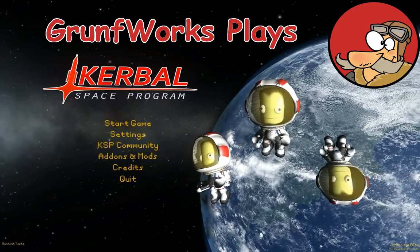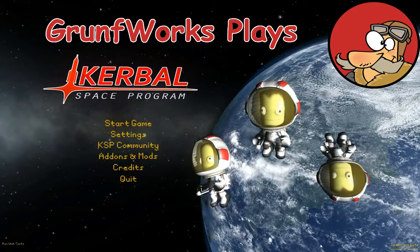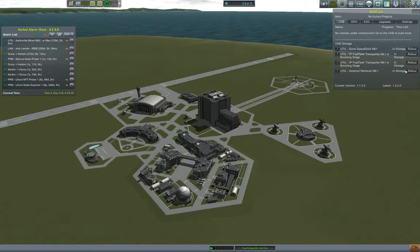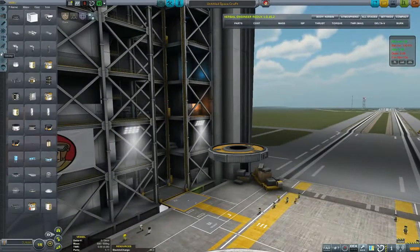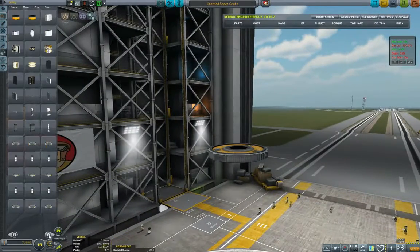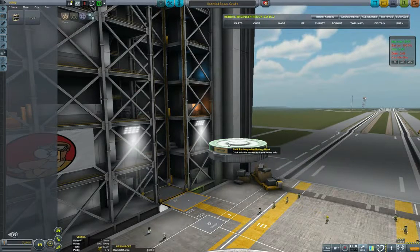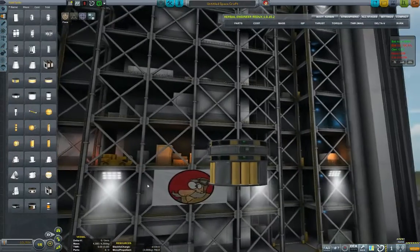Hello YouTube and welcome to GroundForks. This is episode 109 of the Interplanetary Voyage of Exploration. In the previous episode we successfully captured an asteroid, so I will scrap the asteroid retriever — we no longer need it. Instead I'll create an asteroid mover, because we need to figure out how to move the asteroid into a more favorable orbit.